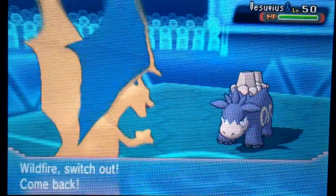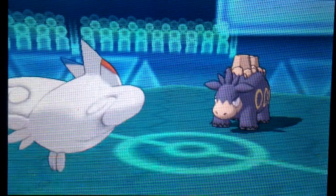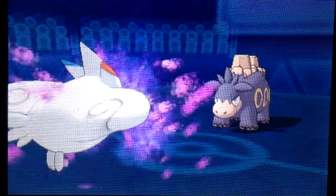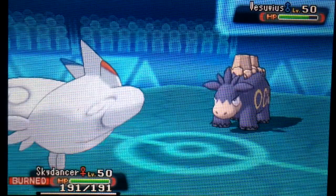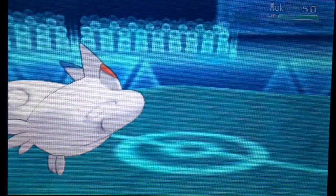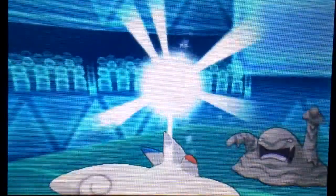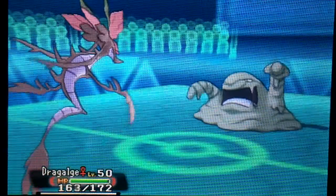I led with Charizard because it was a good matchup against everything but Camerupt and Garchomp. I figured if he led with either of those, he'd be putting up Stealth Rocks — and that's exactly what happens. I get a free switch into Togekiss and go for Air Slash to gauge what type of Camerupt this is. Looks like it's more physically defensive. He surprises me with Will-O-Wisp — I didn't expect that on Camerupt. I go for Baton Pass so I can switch out into something else.